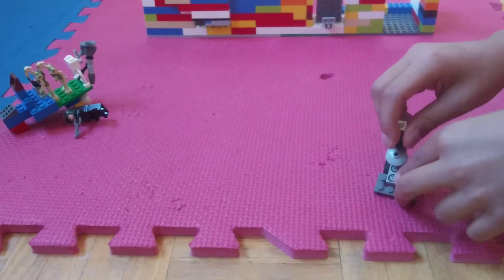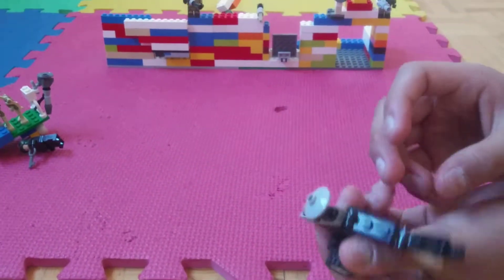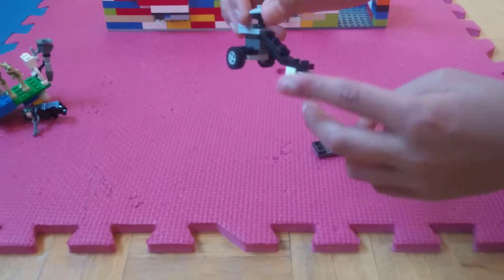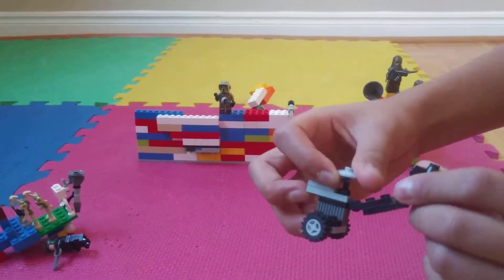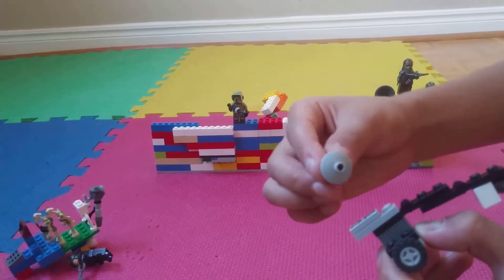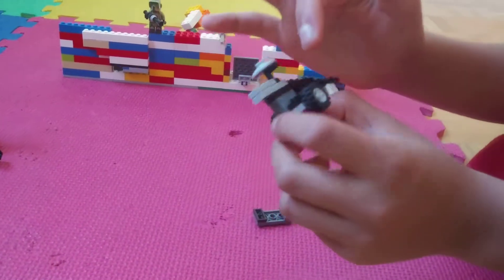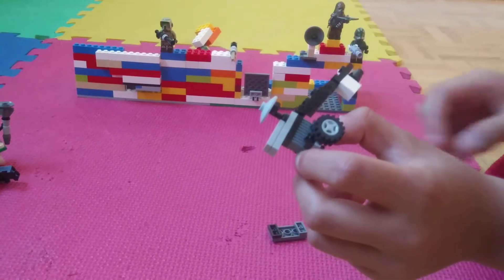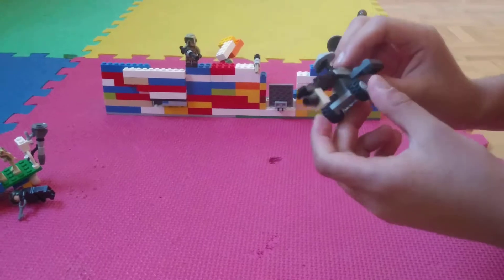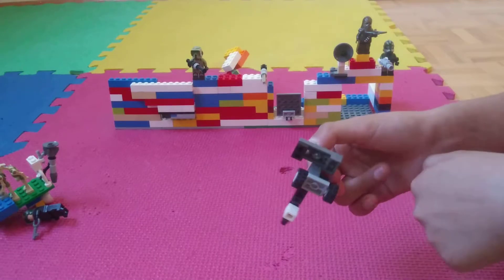Now I'm going to show you the refueling carter. It has this hose — I'll just take off the handlebars so you can see. The hose can move up and down according to hinged pieces. Then we got this flashlight to look inside the plane's engines, and this music player — that was just for fun, I added that. And this pumping machine so you can pump the fuel into the plane. Then here's the handlebars, and then we got the two wheels.